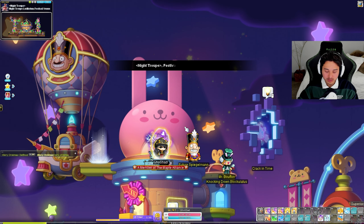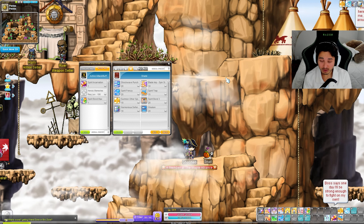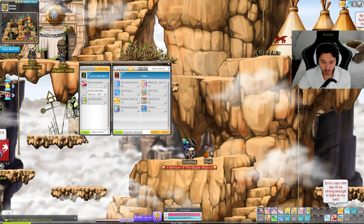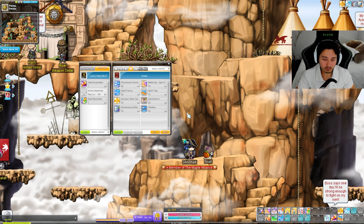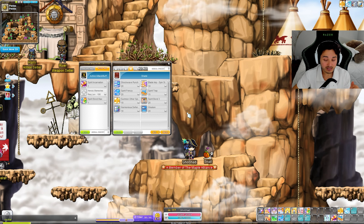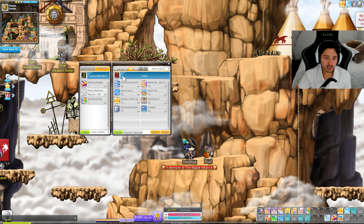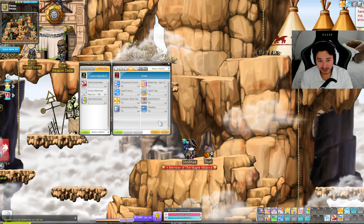All right ladies and gents, we are back — it's a brand new day. I forgot how long and tedious it is to get to level 200. Luckily today we have a few gold potions and we're going to rank up to 200 real quick. Before we do that I want to talk a little bit about the Shade. Compared to the Errand we recently created, I don't really like the Shade — this character really does need a revamp.